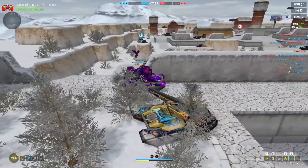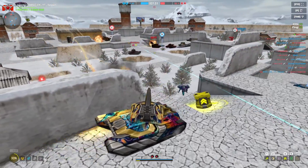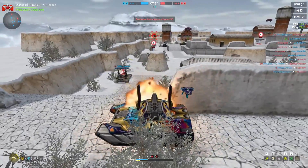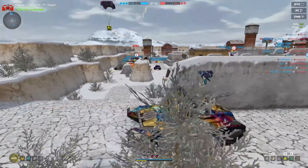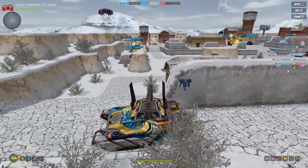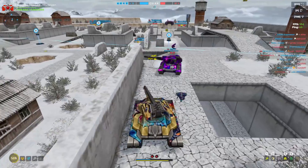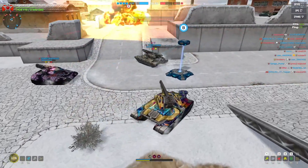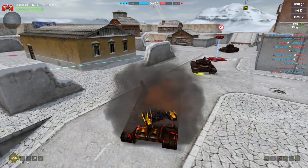2,800 damage — this guy must have protection against me. I'm going to try to lock onto someone else. 5,000 damage! That's crazy. 5,000 damage again! What have you guys gotten from your ultra containers? Have you guys gotten anything good recently? 2,000 damage on another guy — he probably has protection. Well, you guys get the gist of the augment.